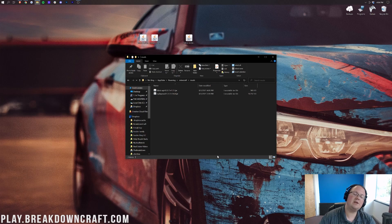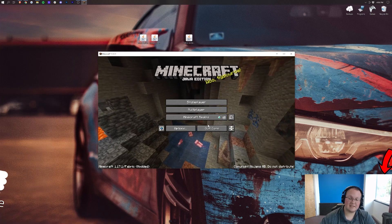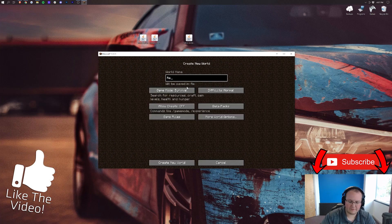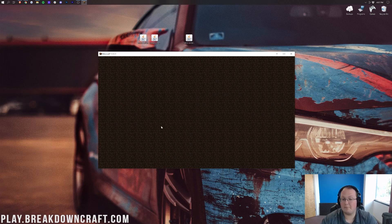Here we are in the main menu. We can see Fabric is in the bottom left. If we jump into single player — you can do this in multiplayer as well — I always like to create new worlds, so I'm going to do that real fast, and we'll be able to use the Replay Mod. The mod is installed at this point, so that part's done.